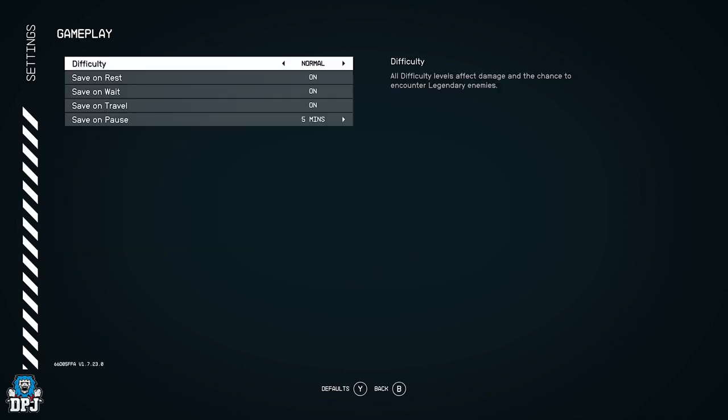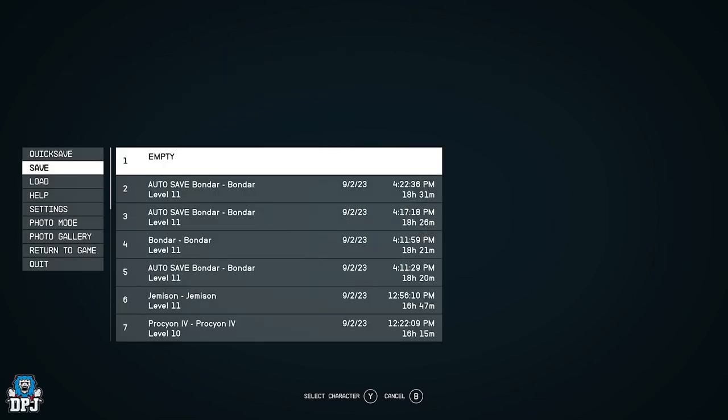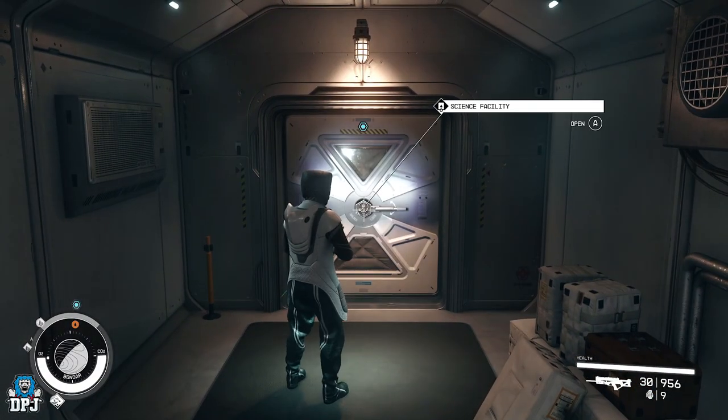What we are going to do is go to our settings and change the difficulty to very hard — like so — then we are going to save the game on a new save, whatever you want to do, and we are going to enter the area.